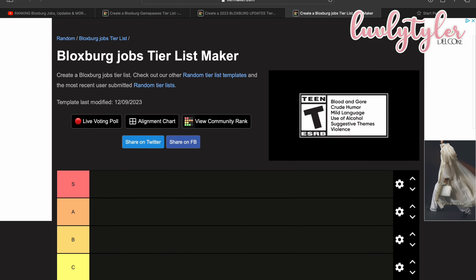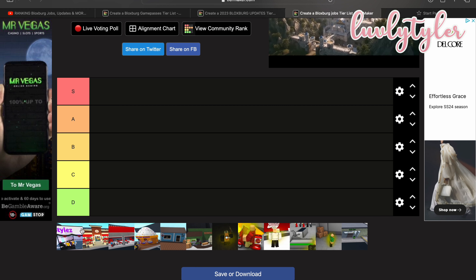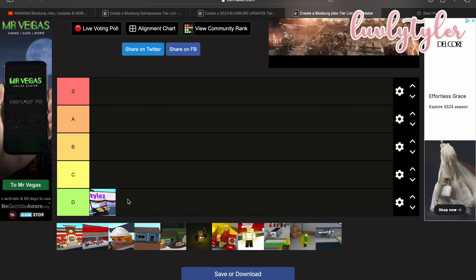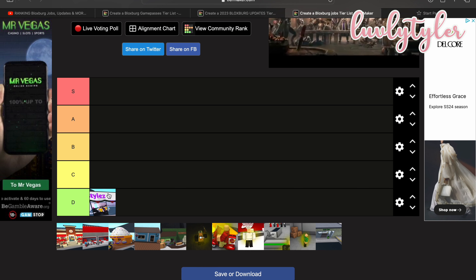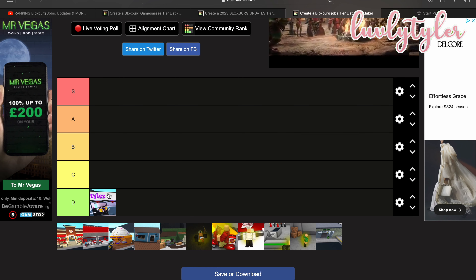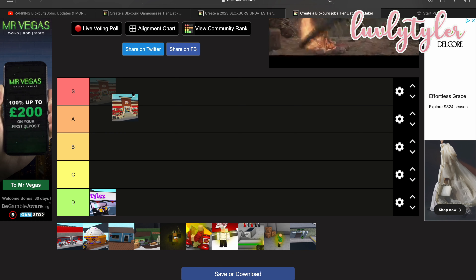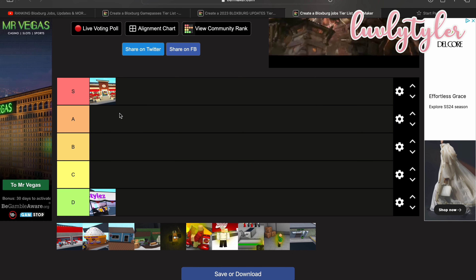Finally, to finish off, we have the Bloxburg jobs tier list. The first one is the hair salon. I don't know how to work it — I don't know if it's just because I'm really bad at it or it's just really difficult to use. It just confuses me so much and I hate it. Bloxy Burger is definitely going to go in S tier.